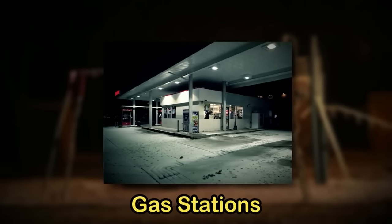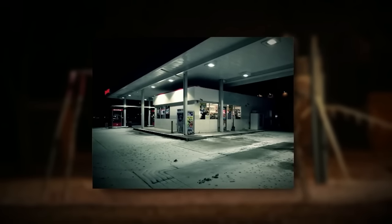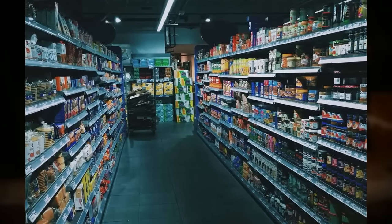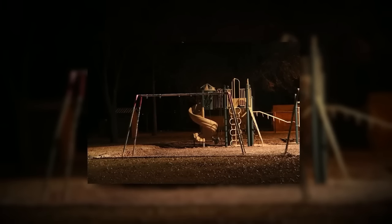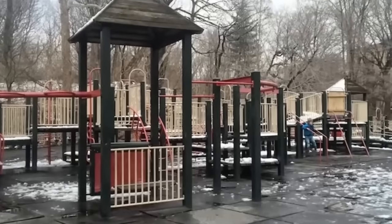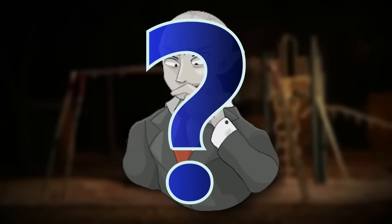Gas stations are the first unique location worth talking about — these buildings should not be entered or even walked up to because of how dangerous the creatures that spawn inside of them can be. The shelves actually have some food and stuff on them like real-life gas stations, but don't go in no matter how tempting it is. Playgrounds are the next location and they look like your normal play sets from real life, except they're in completely random places — on top of buildings or right in the middle of the road. No matter where they are, there's always tables and mulch surrounding them, and inside these playgrounds the snow melts on contact with the ground.